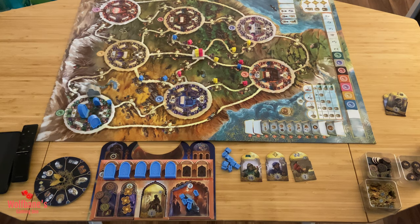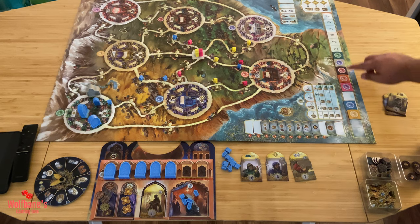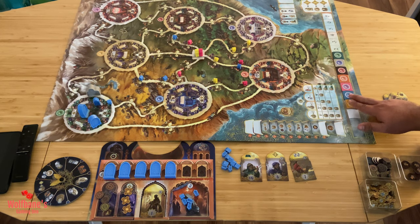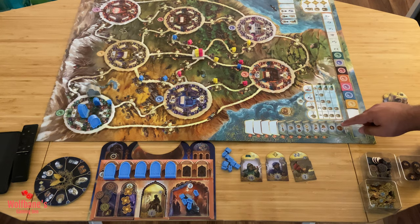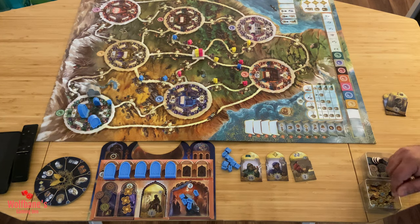Once city scoring is done, you move to the end-of-round phase. This is where you do cleanup: consolidate the flag track by pushing everything together to fill any gaps, and push the bonus tile track down so everything is packed from the bottom up with no gaps. That's basically how a round of Maharaja works — you repeat this seven times.